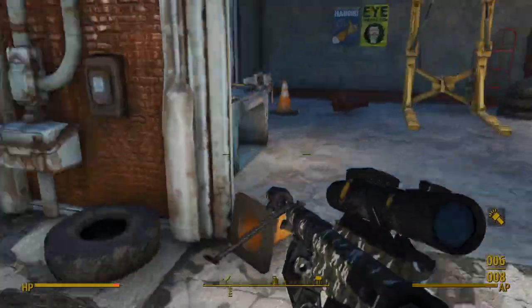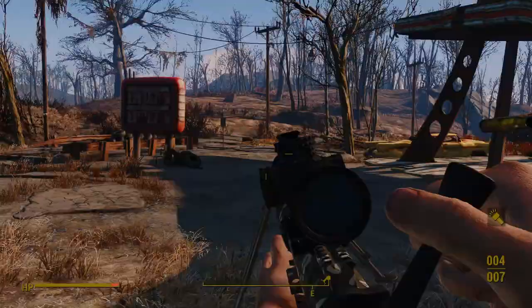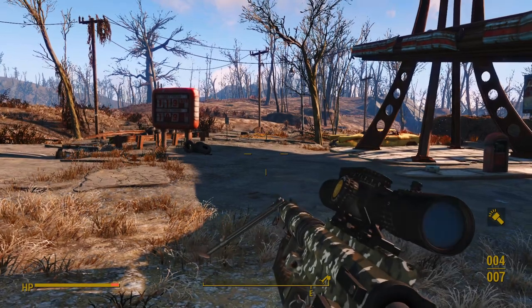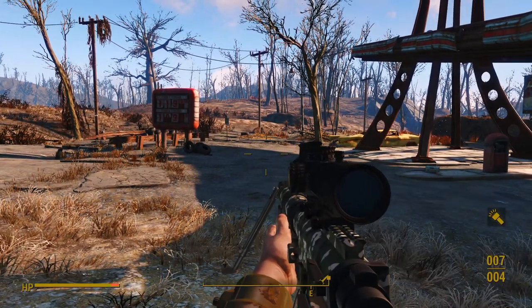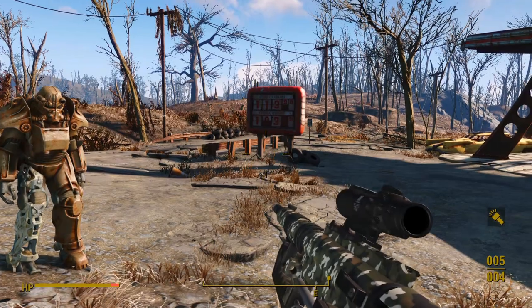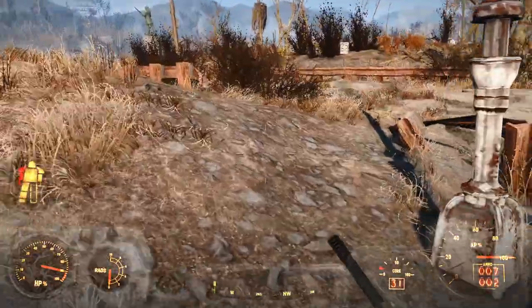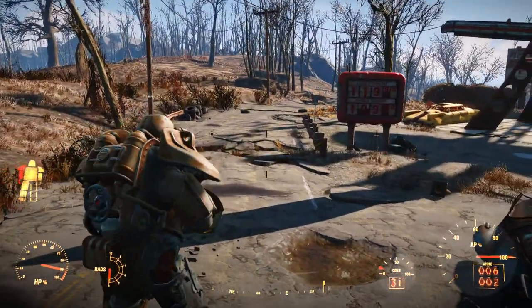Luckily there are non-STS versions of most of the scopes if you don't have that mod. Some scope reticles appear purple if you have an ATI graphics card — you'll need to download a patch to fix that. There's also a patch for the Tactical Reload mod. I like this gun's animations, which are based on a set from Battlefield 4. But sadly, like the last mod, everything completely stops working as soon as you enter Power Armor.